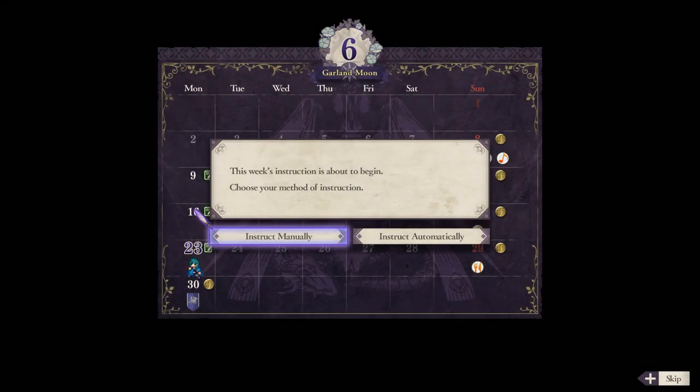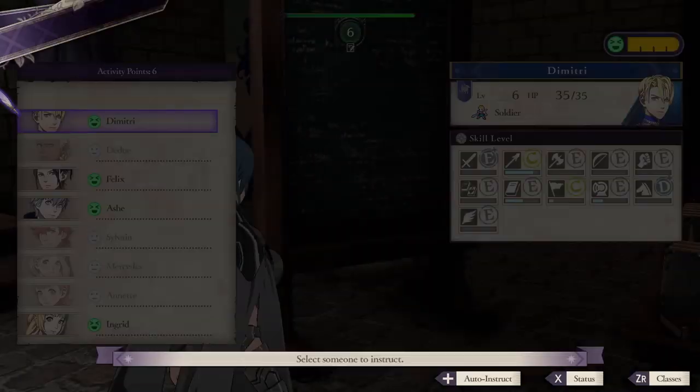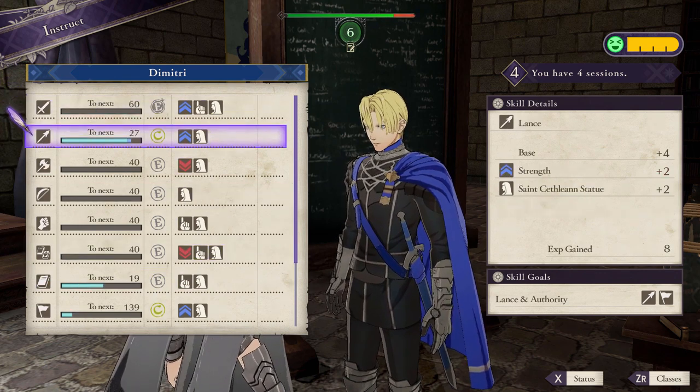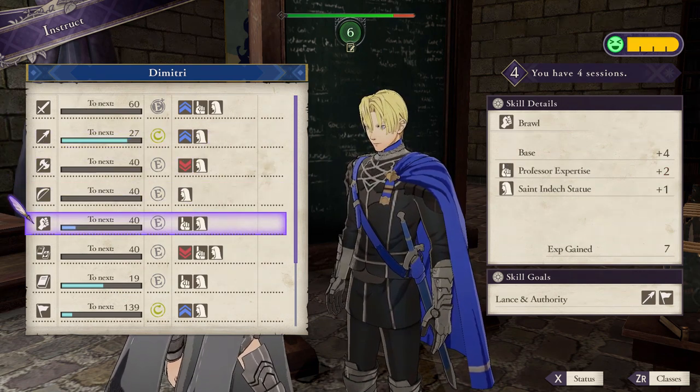New Game Plus is awesome. It allows you to unlock features at the cost of Renown, which you gain from completing battles. In your first playthrough, Renown is used for upgrading the Saint Statues in the Cathedral, which give you bonuses like extra skill level experience when you instruct. In New Game Plus, you actually get to keep your Saint Statue bonuses, so from the first time you instruct your students, you'll see the additional XP. I don't believe there is a way to turn off these Saint Statue bonuses.